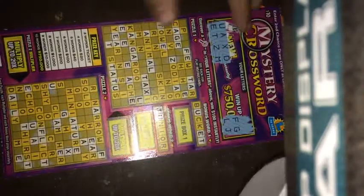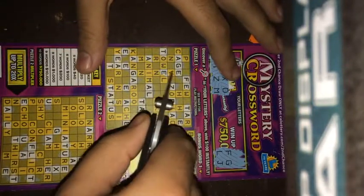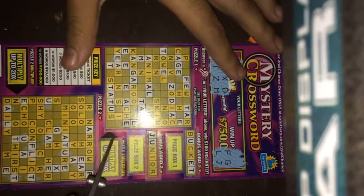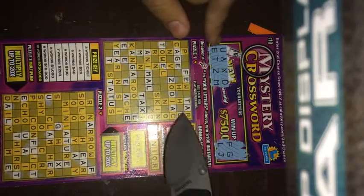There's no D here, no D here, or M. So let's go with puzzle one. D right there, and M right here. The M right there. So it looks like I'm going to need an N and an I. Seeing a lot of that. I think that's it.